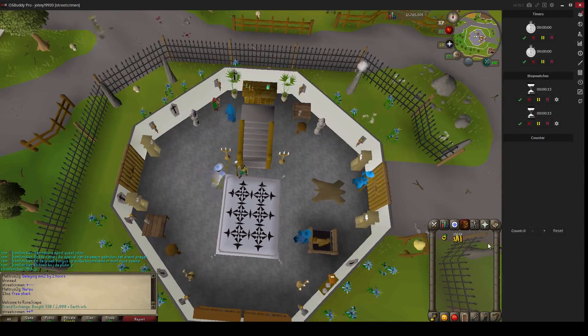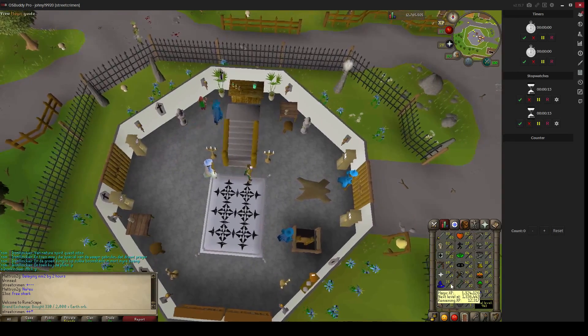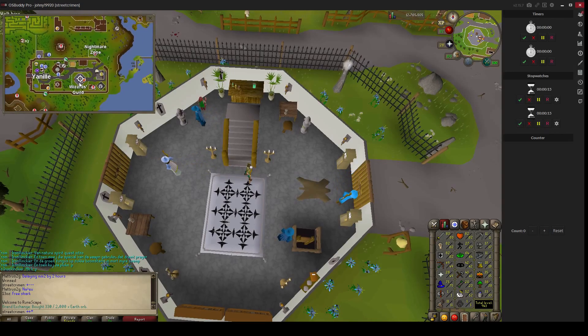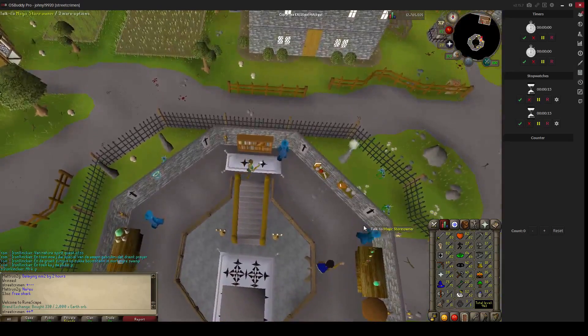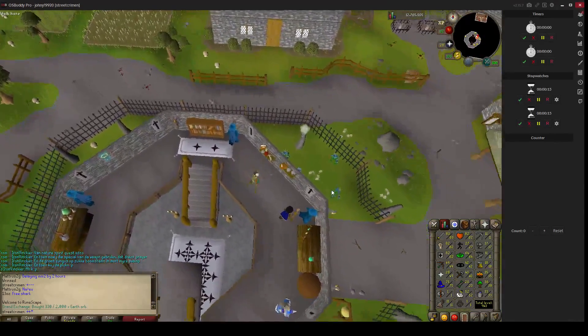Hello everyone, in this video I'm going to show you how you can make like 2 million GP profit in an hour. The only requirements are 60 Magic to enter the Wizard Guild, located here on the map. What we have to do is trade the Magic Store owner.